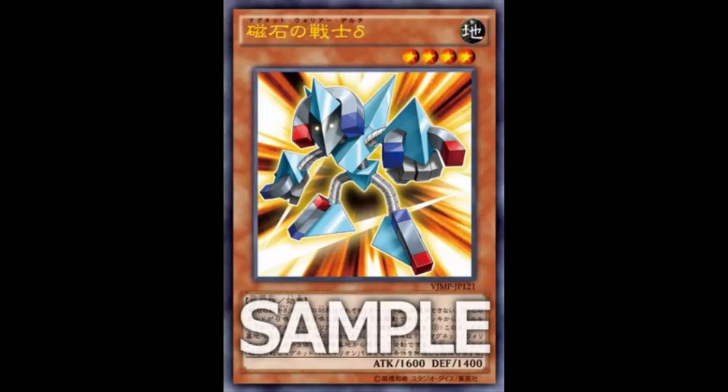For example: I summon Alpha, Alpha searches Beta. Then during your turn, when you attack my Alpha, I tribute it to summon Delta from my deck. Delta is normal summoned, so I send Gamma to the graveyard. Now Alpha is already in the graveyard from the tribute, I just sent Gamma, and I have Beta in hand.